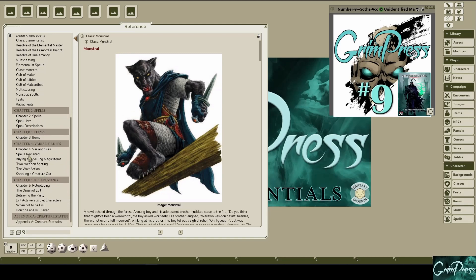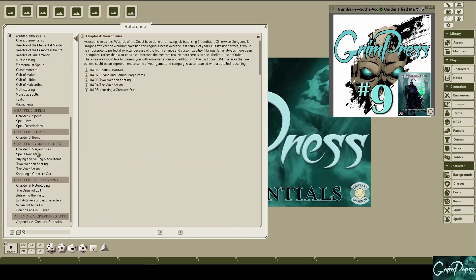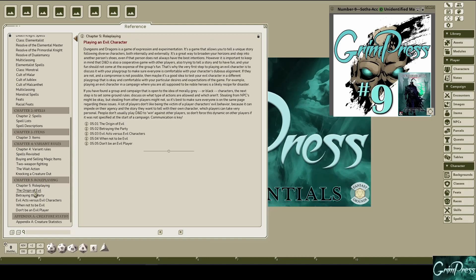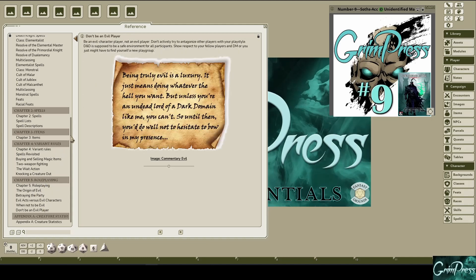In addition, there are some revised spells and some variant rules, as well as some advice on how to roleplay as an evil character. With this variety, you and your players wind up with a little bit of everything to help bring some unique customizations to your table.